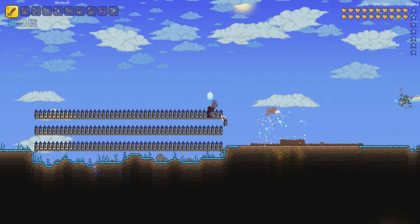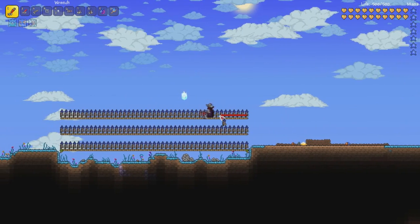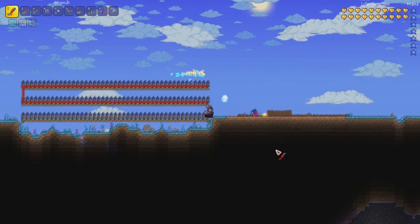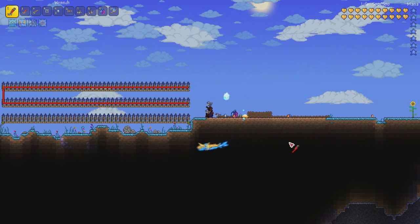Now that you have all your fireworks set up, the next thing you're going to do is place down a bunch of wires all over the fireworks. Get all of the red over the fireworks. And pick up another blessed apple because RNG is your friend once again.